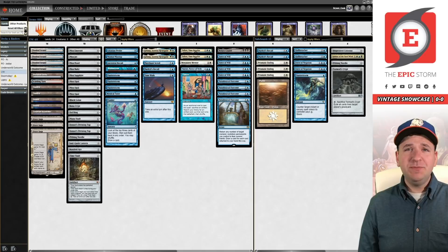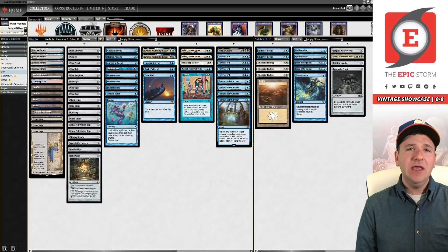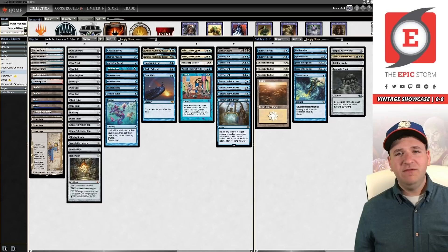Good morning storm fans, Brent Cook here. Today we are playing Vintage Paradoxical Outcome in the Vintage Showcase. I worked on this deck with Jarvis — shout out to Jarvis for helping me build a sweet deck. My first league with it I 5-0'd, and then I 3-2'd another league, and then I decided that was enough.